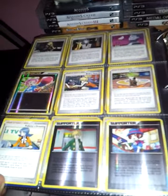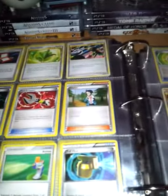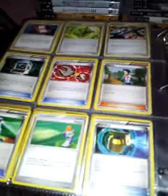Here's some more. Here's some of my Energies, I have some more Candies. I have Darkness Energies. I have more Sharons, Potions, Pokédexes. I have Life Herbs, Super Scoop Up.